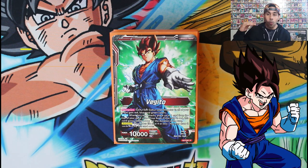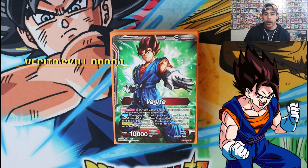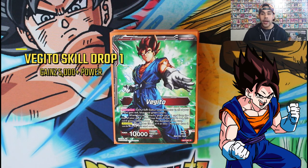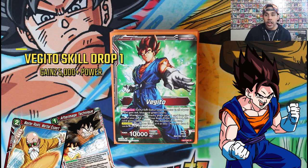When this leader card attacks, you get one card from the top of your deck and put it in the drop area. If it happens to be a red card, he gains a 5k power boost making him a 15k, which means he can always bring offensive pressure to your opponent. You always want to use that ability because you get to activate certain cards in your deck that trigger based on how many cards you have in the drop area.